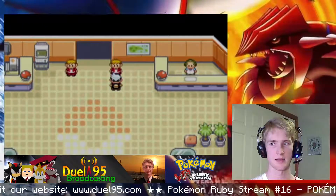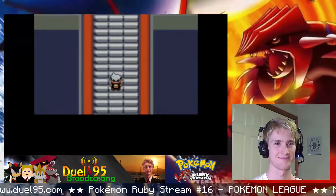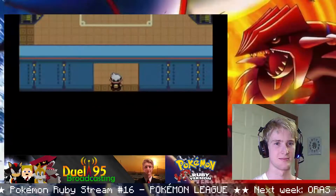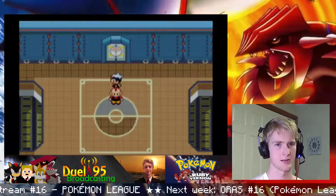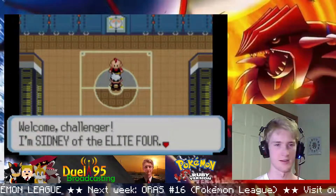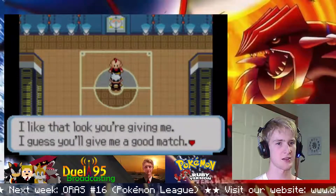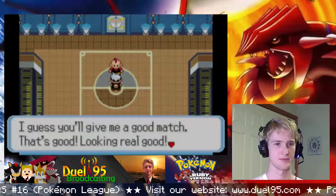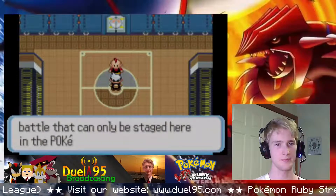Exactly the same message. Okay, we get straight into it in this game. We've got Sydney - welcome challenger. I'm Sydney of the Elite Four. I like the look you're giving me, I guess you'll give me a good match. That's good. You and me, let's enjoy a battle that can only be staged here in the Pokemon League.